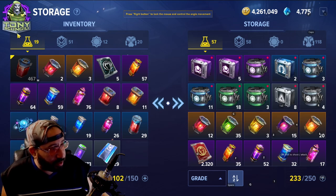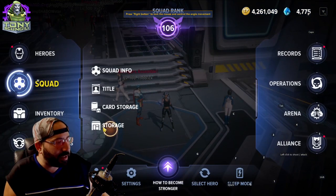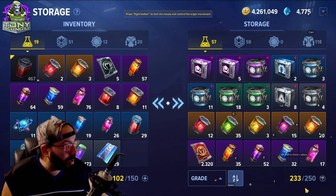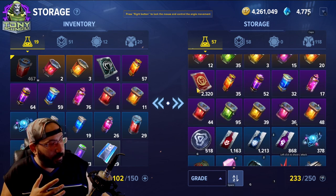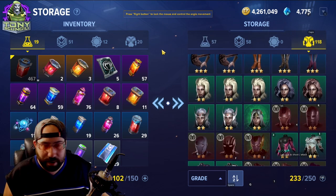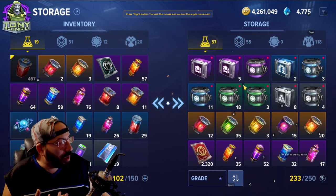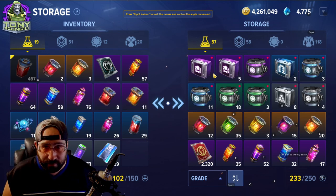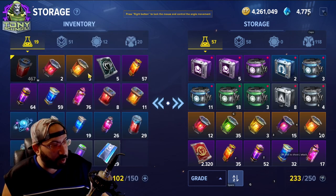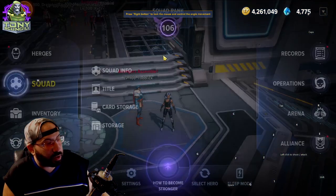Card storage and regular storage are your shared storage options — one for regular items and one for omega cards. You can pay to upgrade these, and shared storage is probably the best thing to actually upgrade, because you can store character-specific stuff if you're moving characters around or need extra space. It lets you save stuff you might want to open at a later date.